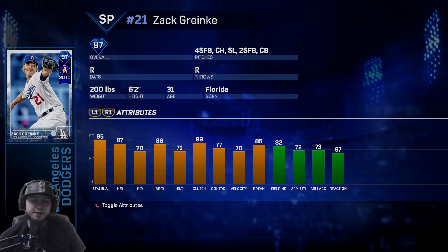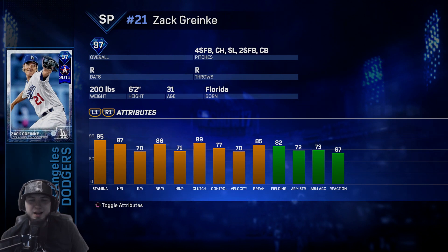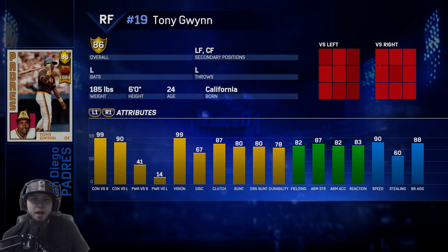Zack Greinke — 97 overall, Dodgers team epic, 95 stamina. The thing that inflates his rating though is his fielding at 97 — he has 82 fielding which is super high for a pitcher. 70 K's per nine, 86 walks per nine, 87 hits per nine. His velocity is only at 70 and I think he only maxes out at like 92-93 miles per hour, so just be aware of that.